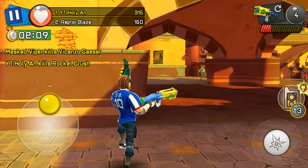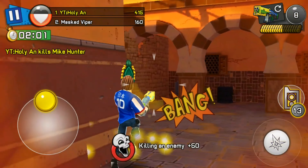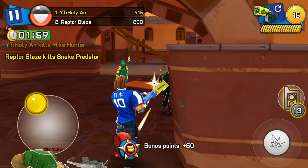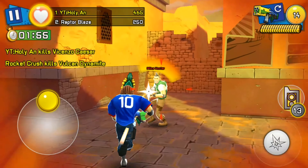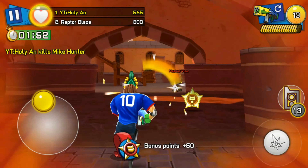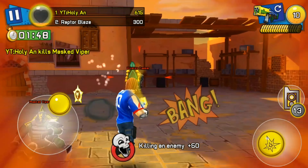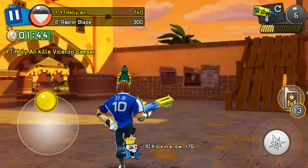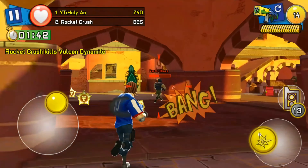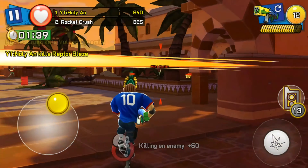Number one is the damage. I compared both weapons and the parade shotgun is actually a one-shot kill in short range — look at how I kill Mike Hunter in one shot — while the splasher shotgun actually needs a minimum of two shots to kill someone. So the parade shotgun wins this round.